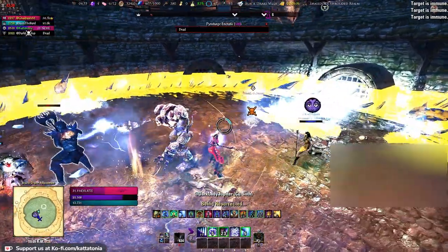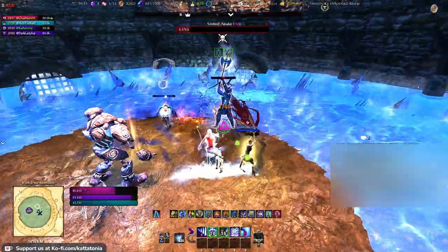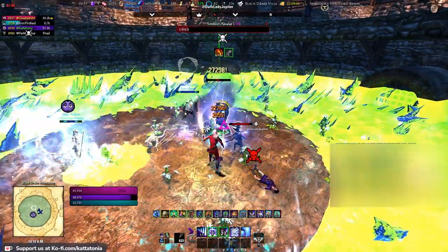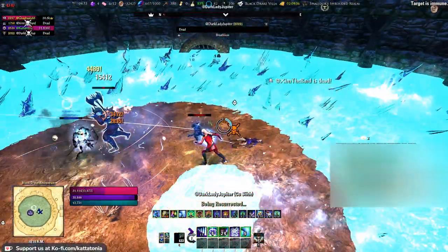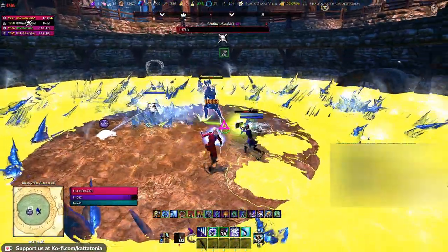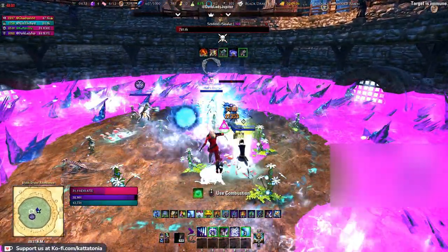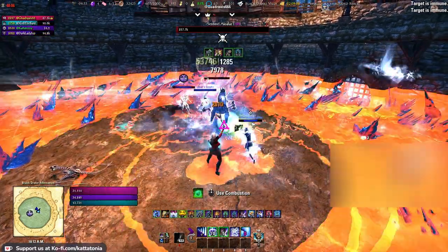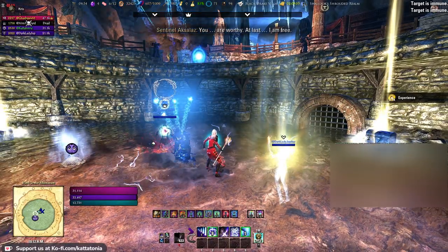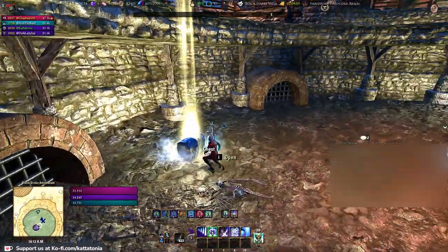Over time as you damage the boss, the AOE gets bigger, meaning the safe area to stand in gets smaller. You'll still have banekins, radiating ice circles, the boss stabbing the floor with ice explosions, and that god-awful DOT. Tank, you really can't afford to miss a dodge roll here. Do as much damage as you can because the room keeps shrinking until it's absolutely tiny. Remember to use every little bit of available safe space and still spread out when ice comets come down - overlapping damage will absolutely destroy you. And with him dead, that's the final secret boss down.